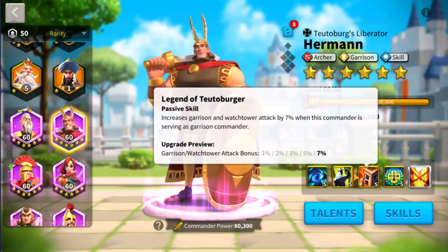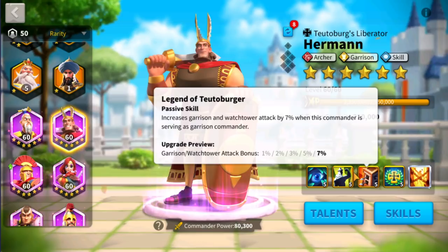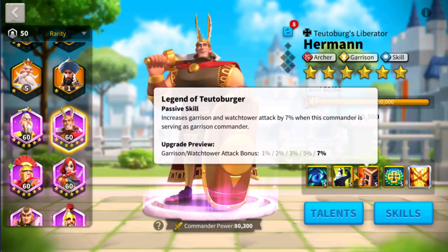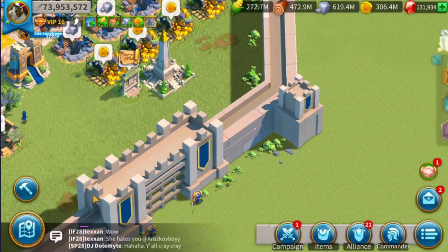Now if you are using Herman to defend your city because you are getting attacked by somebody else, he is going to be able to boost your garrison troops. So whatever troops you have inside your garrison — let's say you're defending your city, your flag, your fortress — whatever is inside that structure will be boosted by 7%.